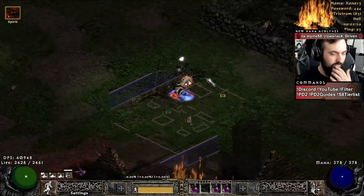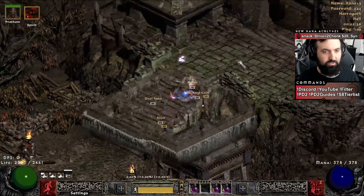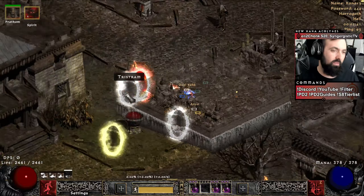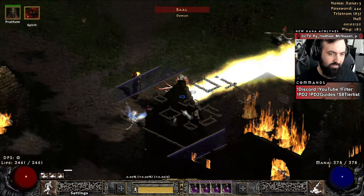Can't trap Diablo in a house anymore? So janky. I'm gonna die in one shot. Oh, never mind - he didn't do the attack. I'm too strong. So you can actually choose to go back to town and remove the lower res now too. That's kind of nice, so you don't have to wait it out anymore.